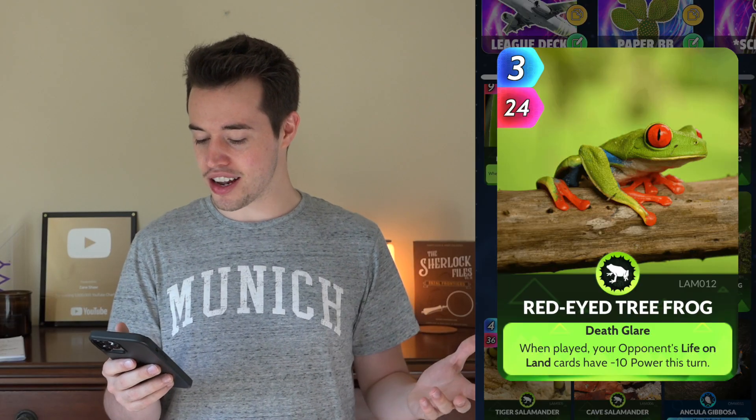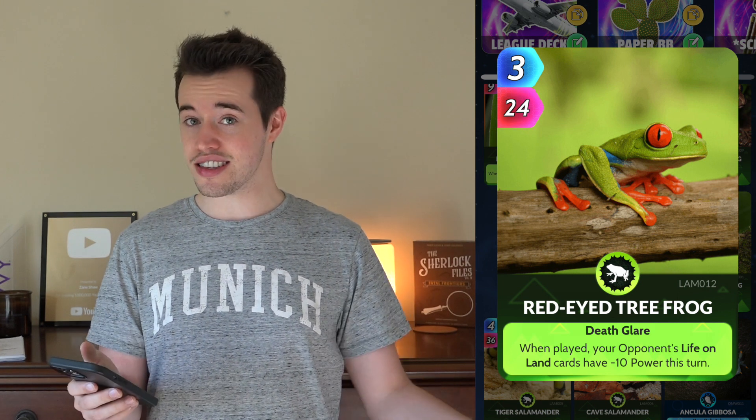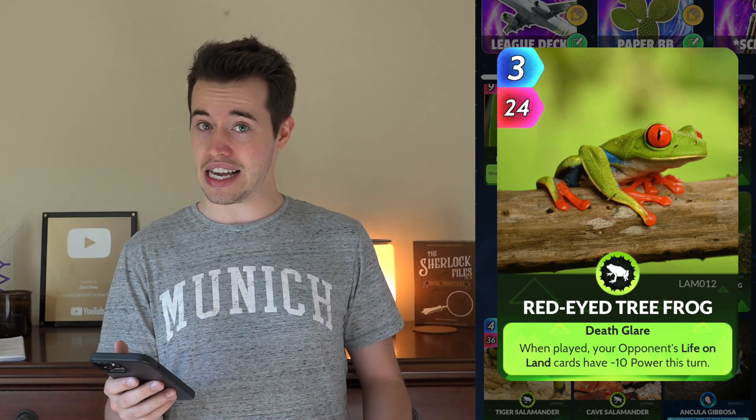Red-Eyed Tree Frog. When played, your opponent's Life on Land cards have minus 10 power this turn. This card's nice because it doesn't take a lot to play it, and it weakens their Life on Land cards, and it's a frog.